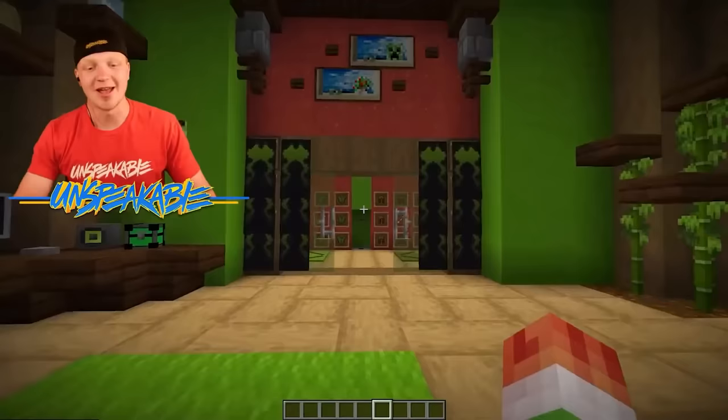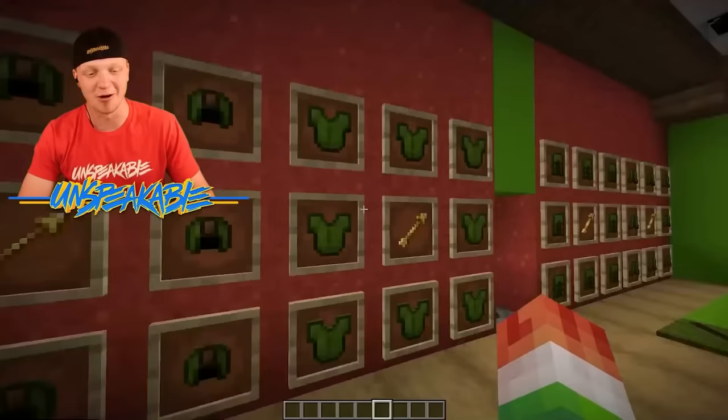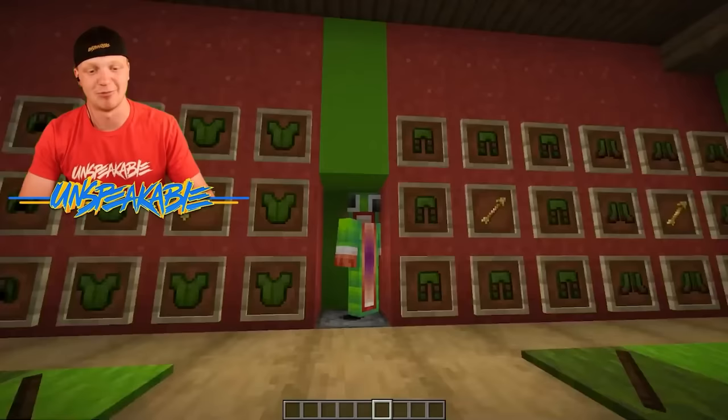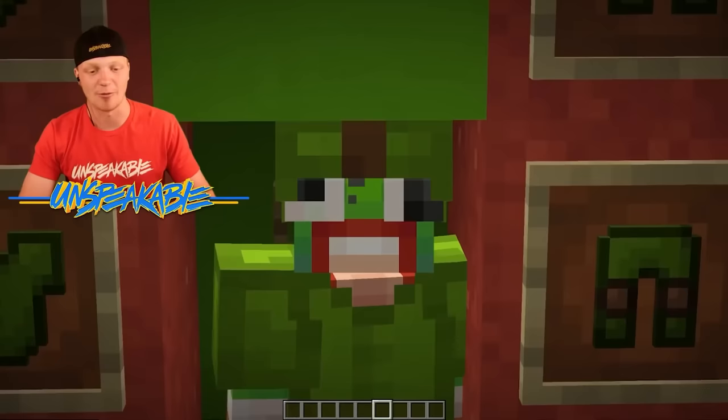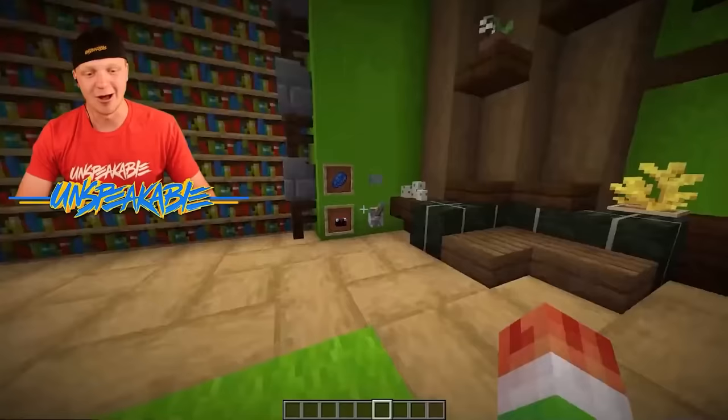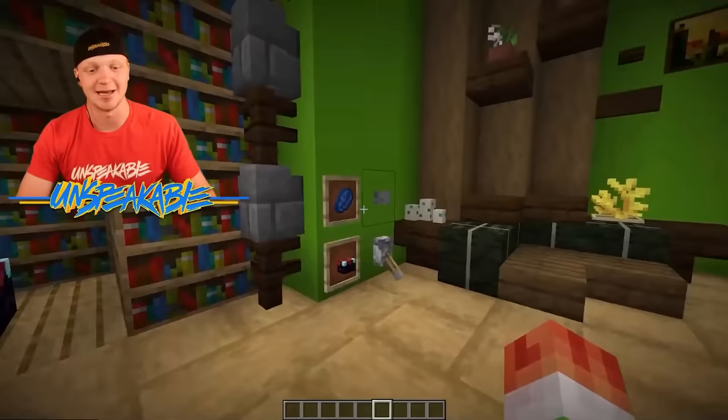This is my closet — pretty much all the armor I have is green, that is my only option. I can step into here, press this button, and it will automatically dispense armor on me just like that. This is the most advanced base I have ever seen. Over here we can flick this button and it will open up the wall and give us an enchanting table.